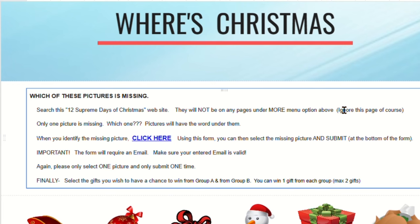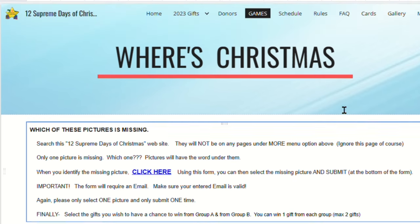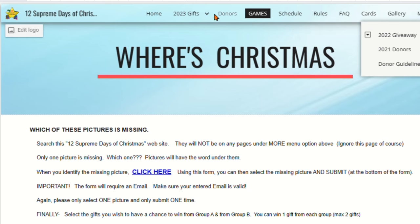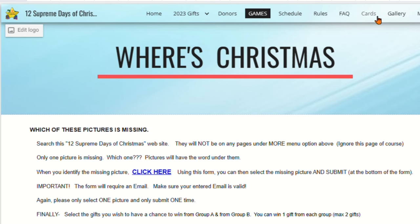Nanette, can you read off the rules for us? You are going to play a game called 'Which of These Pictures is Missing?' There will be pictures below. Search the 12 Supreme Days of Christmas website — the site you're on — and you will not go on any pages under the 'More' section. You're going to use all the other sections across the top: Home, the Gift section, Donors, Schedule, Rules, Frequently Asked Questions, Cards, and the Gallery section. Not the More section.